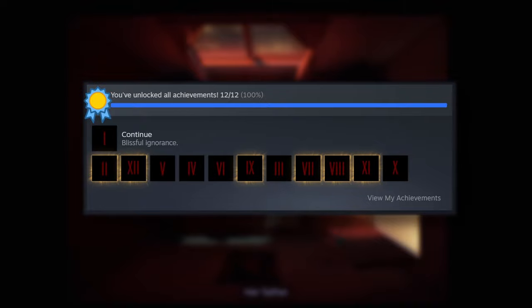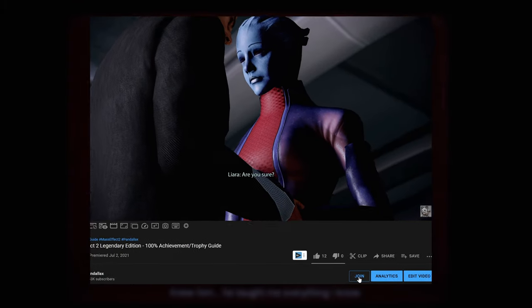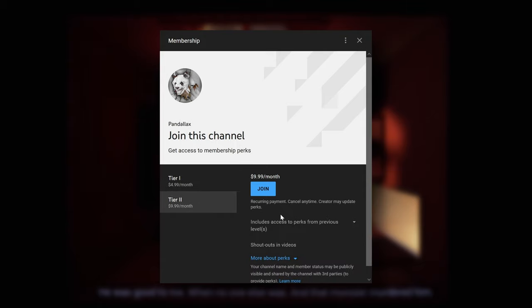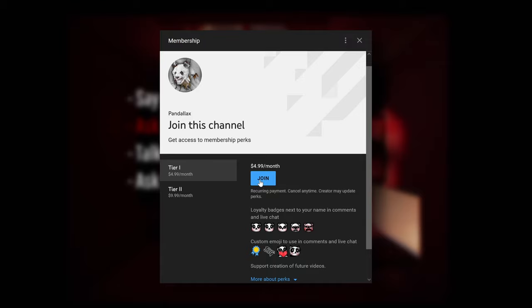And with that, we finally have 100% of the achievements in 12 Minutes. We have YouTube memberships now, so if you want to support the channel further, get access to custom emotes to use in the comments, and have your name featured in a credits section at the end of the videos, go ahead and join that now.